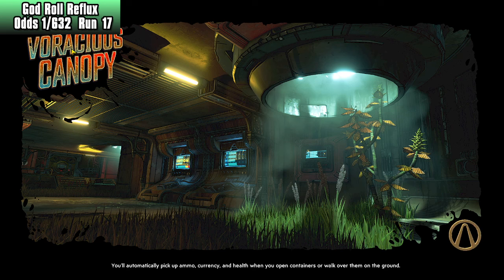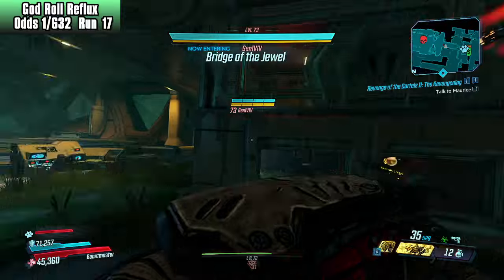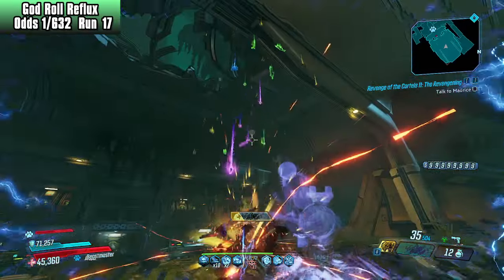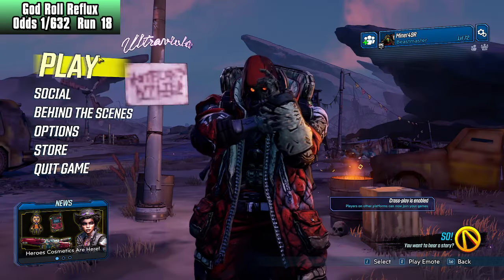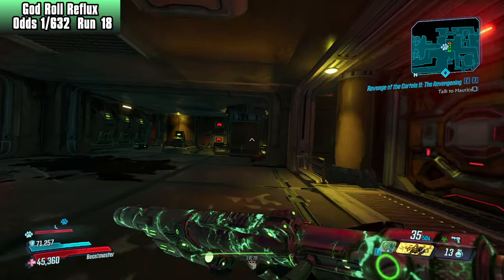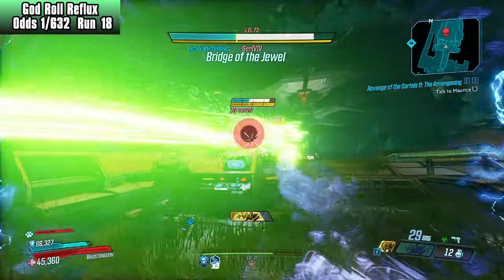Once I get this Reflux, I think I'm going to go to the Cistern of Slaughter, Slaughter Star 3000, and the Slaughter Shaft to test it out. Make sure we get our ping — I don't want to be lazy. It makes it so much easier to hit her. So once we get to the 632 mark, that's when we will start being overdue. This one is going to be all about how much the game is going to gyp me. Our odds on this run are exactly the same as our odds on run 631.